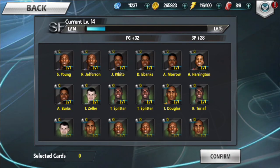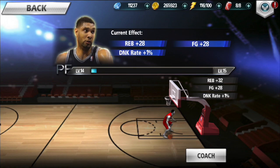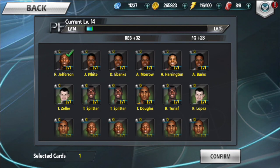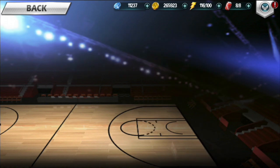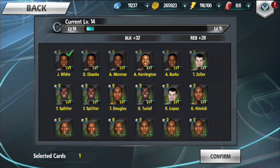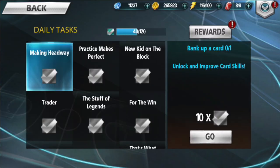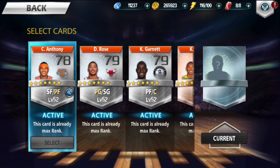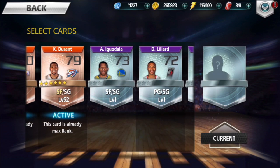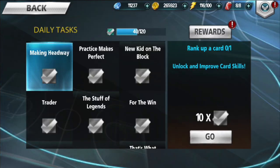As a daily task I have to coach each position — point guard, small forward, shooting guard, center, and power forward. All I have to do is coach it and give it one card to complete that daily task. I get plenty of those from legendary matches — I just go in, hit the draw option, and get an epic or sometimes luck up and get a legendary.